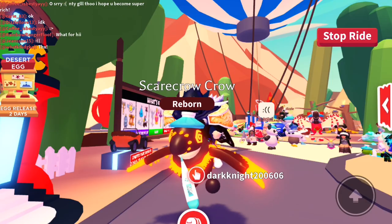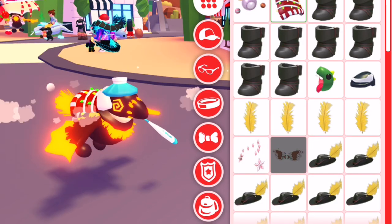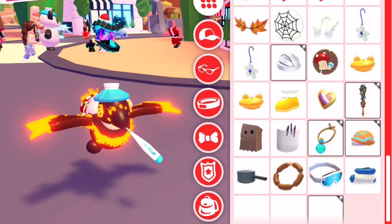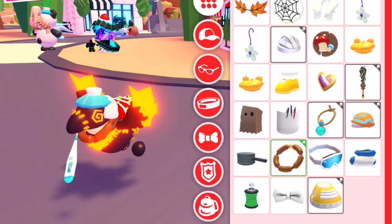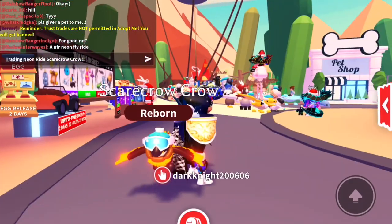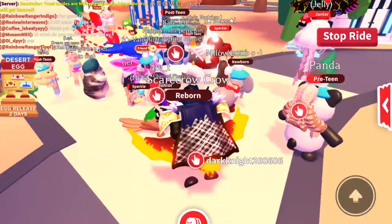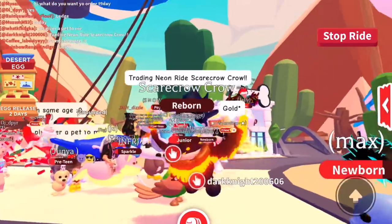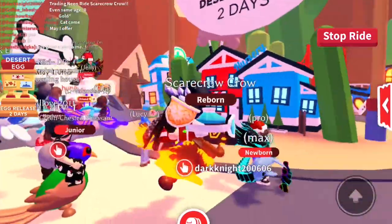Look at this guy. He looks so, so good. You know what? I'm going to dress him up a little bit. Let's see what outfit we can put him in — maybe this. Let's see what else we can put on him. I don't have that many pet wear items. Maybe some sausages? That's a little bit weird, but we're going to rock it. This looks nice. Let's go ahead and ride him. This is really nice. So now we're going to be trading the neon scarecrow crow. Who wants to offer for this bad boy? It looks pretty good right guys? I think he's a good like eight out of ten for neons — this orange looks really good on him.